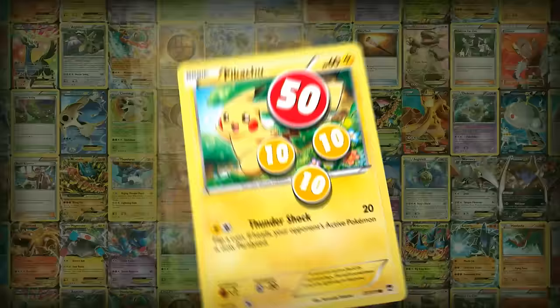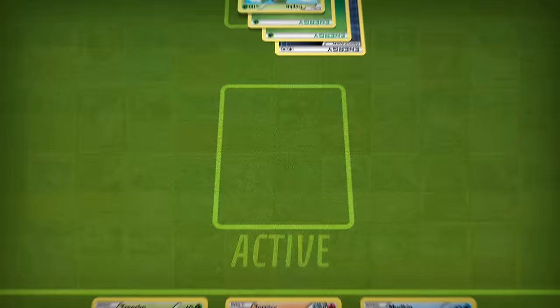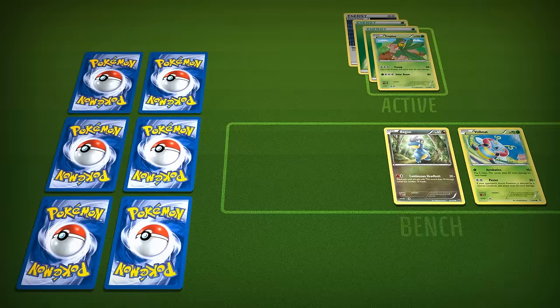Just like the Pokémon video games, both players take turns having their Pokémon launch attacks at each other. Every Pokémon has a certain amount of hit points, which represents how much damage you can take before being knocked out. When a Pokémon is knocked out, a Pokémon on the bench has to become the new active Pokémon to take its place in battle. The player that scores a knockout gets to draw a prize card.